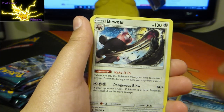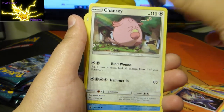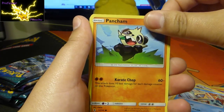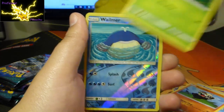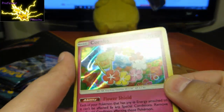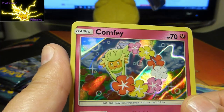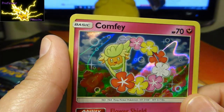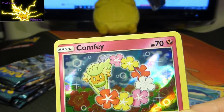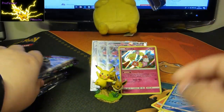Slowbro, Brooklet Hill, Bewear again, Machamp. Snorunt just looks — I don't even know, that's just a cool photo actually. Reverse Holo, and that is one sweet looking Holo — look at that guys, that is nice! Hopefully with the new lights this will be better and the cards will come out a bit better, but that is nice guys, I like that.